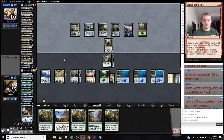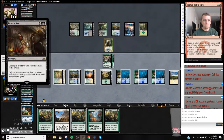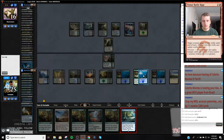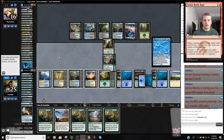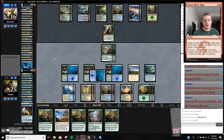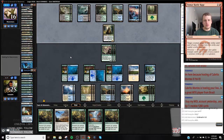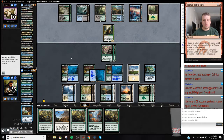Carnage Tyrants are going to be sweet out of the sideboard for this matchup I think. This should coax out an Assassin's Trophy. But at this rate, they are definitely going to mill out before we do because they're basically losing three cards a turn off the library - so they're on a five turn clock. Because now we are even in cards.